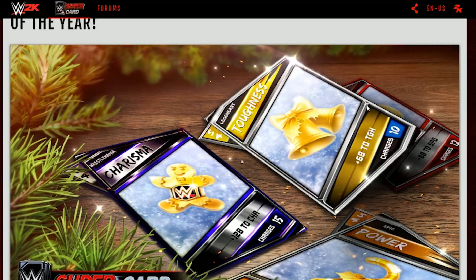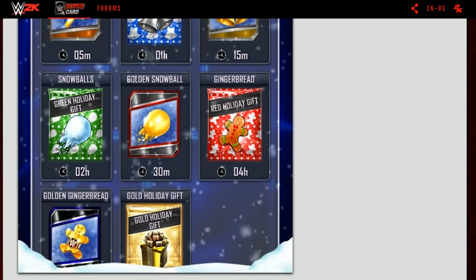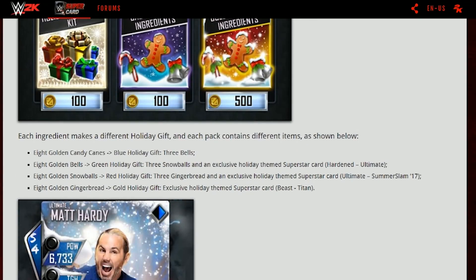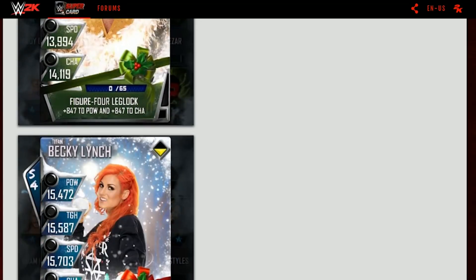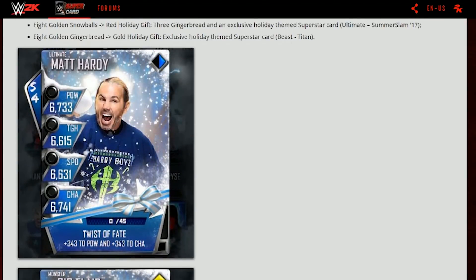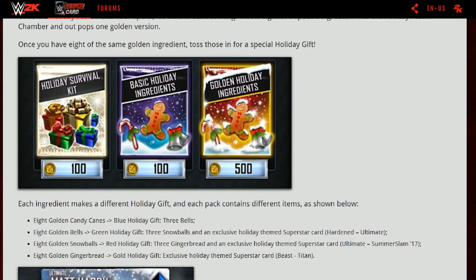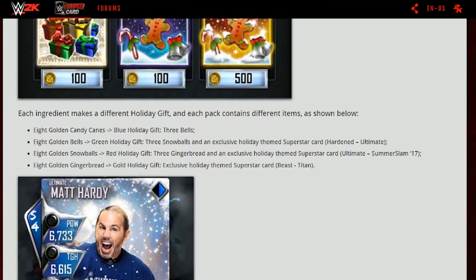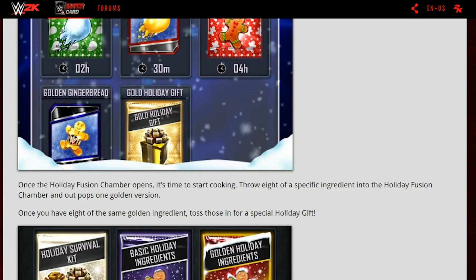So there it is guys — we can go ahead and get our holiday cheer on, get the golden candy canes, the bells, the golden bells, the golden snowballs, the gingerbreads, all that stuff. I know what people are going to say — this is just a cash grab by Cat Daddy. I get it, but there are some cool cards here and some fun things you're going to get out of this, so I can't really complain. If you want to spend the money, spend it; if you don't, don't — and you can still get some holiday themed cards. I like the pumpkin idea and I want stuff that you can either earn or buy. I want to play, play, play and earn these cards as they drop off the board so I can throw them in the fusion chamber. We'll see how this all plays out — let me know what you guys think in the comment section below.